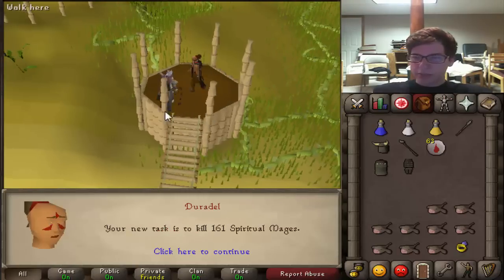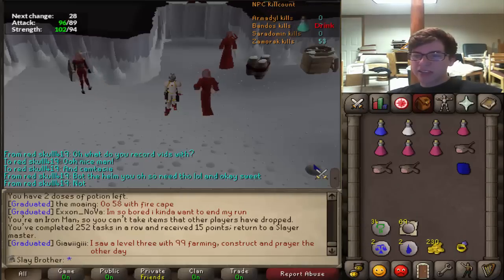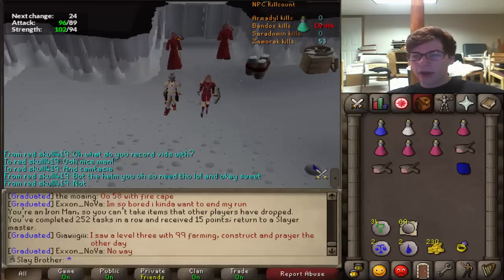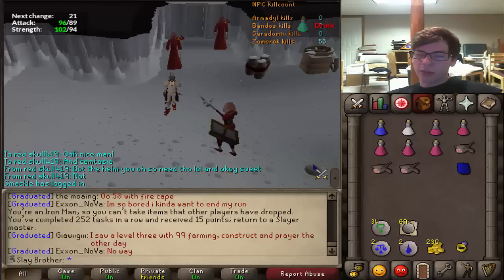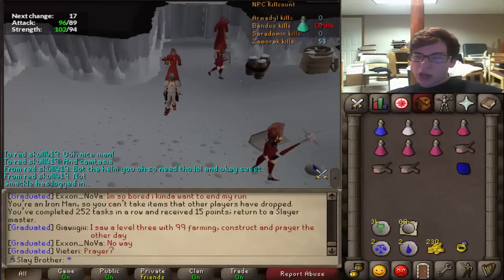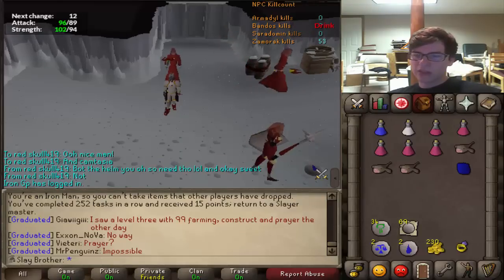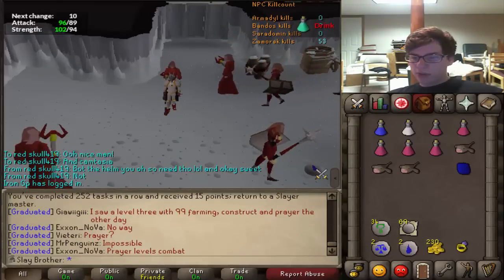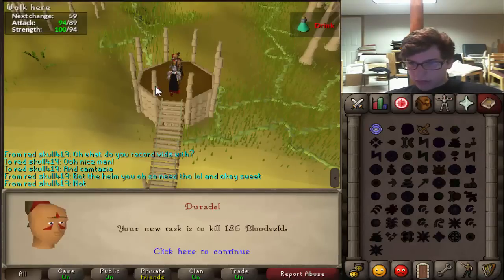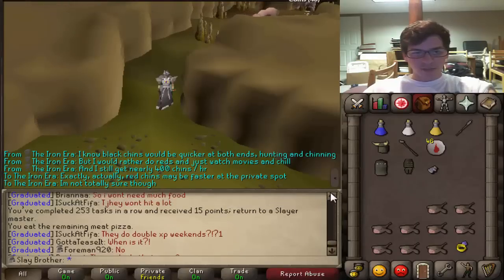Please demons — nope, 161 Spiritual Mages instead. There's the completion of that Spiritual Mages task. I did the majority at the Wilderness Dungeon and got about 4 Ecumenical Keys, then left because I didn't want to get PKed and lose them — they sell for a really high price. Finished the rest here without going back since getting a 5th key seemed unlikely. Let's grab a new task — please give me Abyssal Demons. 186 Bloodveld — not horrible.